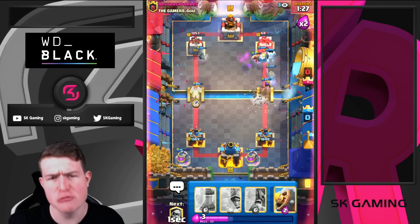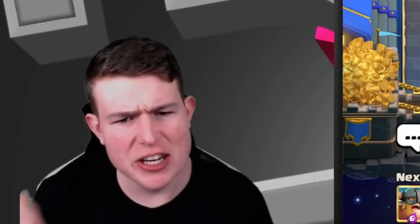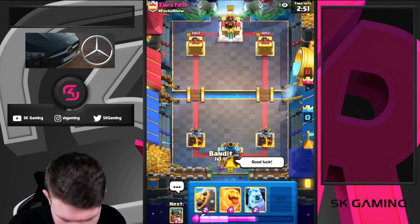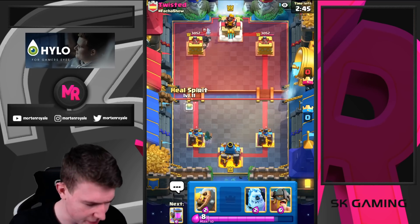We have the elixir advantage and we're able to punish. And this is the thing — just getting elixir advantage isn't enough, you need to punish the opponent at the right time. Here we go guys, next game against Twisted — good luck! I'm just going to go for bandit. You cannot have the elixir collector in your starting hand, so cycling a bandit is one of the best moves — you can also cycle a barrel, but you normally really want to wait a few seconds.